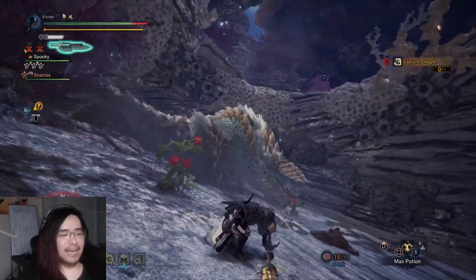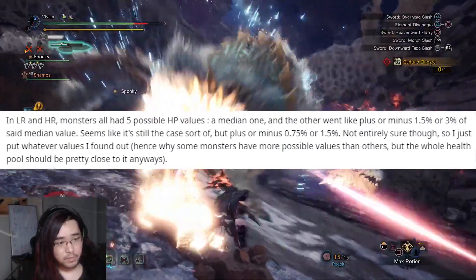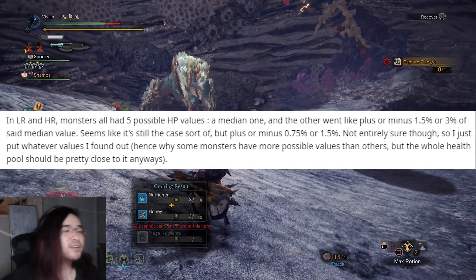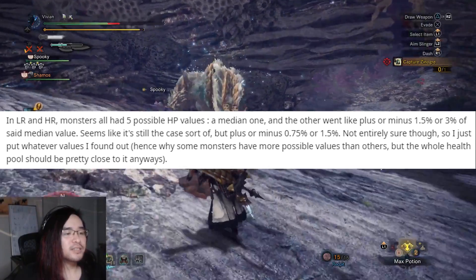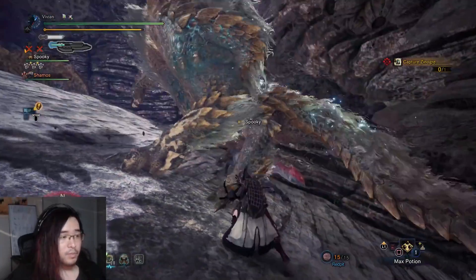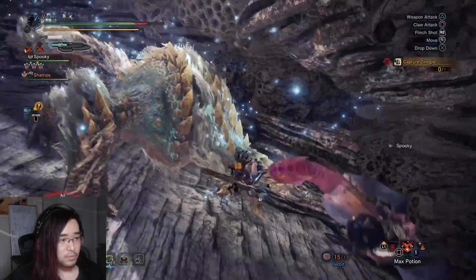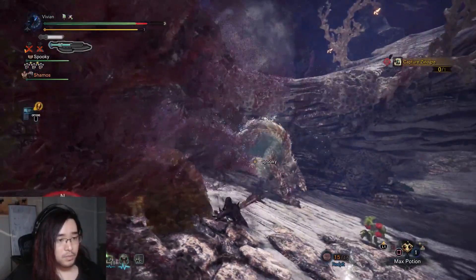Before we get into the actual HP values themselves, in low rank and high rank, monsters did all have 5 possible HP rolls - set at 1 median, with a plus or minus 1.5% or 3% HP value. According to BTB, this is still the case but it's plus or minus 0.75 or 1.5. They do state they're not 100% certain on that. So in the HP listings we're about to go over, they are going to just place the ones they found. Just be aware that the HP values could be plus or minus a few percent.